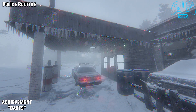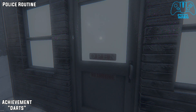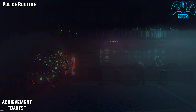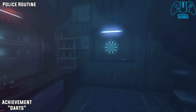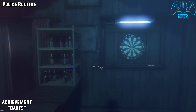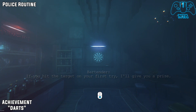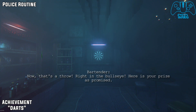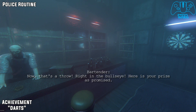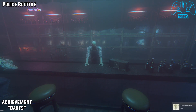The final achievement for this level — once you go into the bar, go to the dartboard and pick up the dart located on the left side. This is just a 50-50 throw. For me I happened to get it straight away, but if you happen to not get it just leave the area and come back and try again. Eventually you will get the reward, and as soon as you get the reward you will get the achievement.